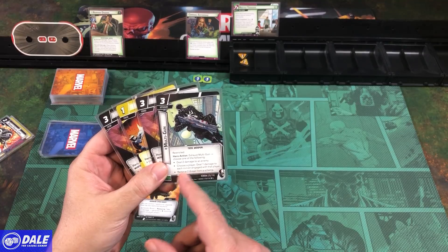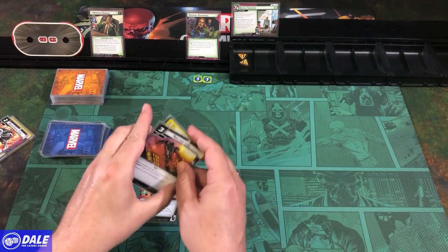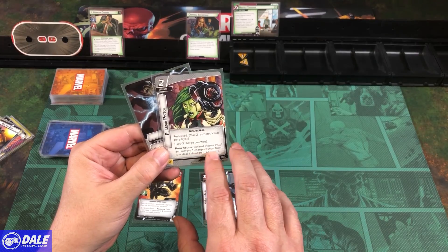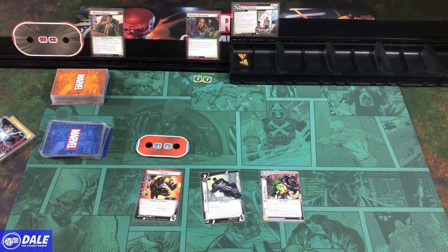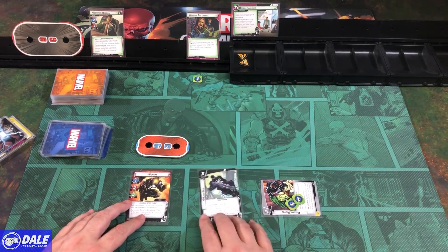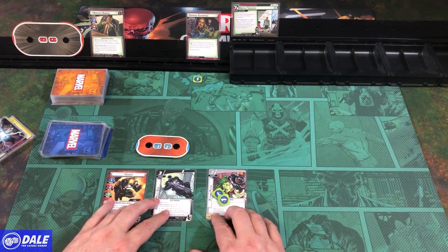We flip over and bring in our Multi-Gun — restricted, we can exhaust it to do one of the following: deal 2 damage to an enemy, deal 1 damage to each minion engaged with a chosen player, or remove 2 threat from a scheme. Then we bring in a Plasma Pistol — restricted, comes in with 3 counters, hero action exhaust to remove a charge counter and deal 1 damage to an enemy. We do 1 damage with the Plasma Pistol, use the Multi-Gun to remove 2 threats, and decide we're not ready to flip the villain yet, so we stop there.